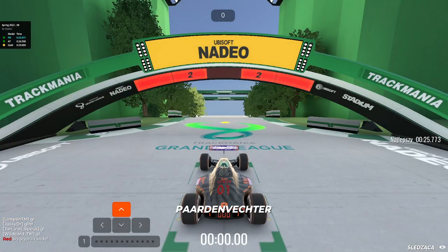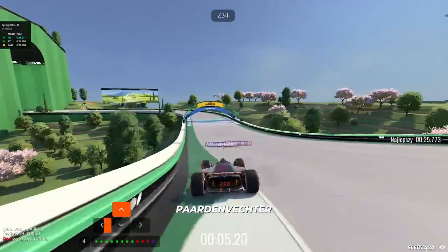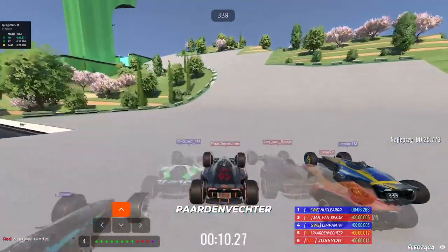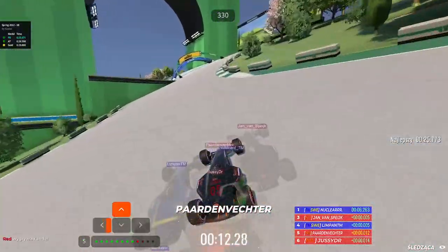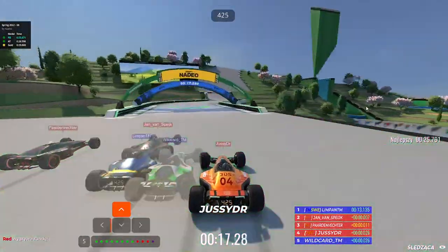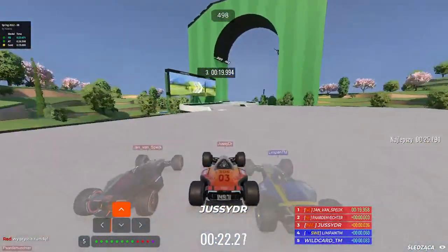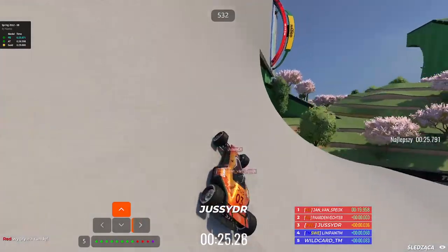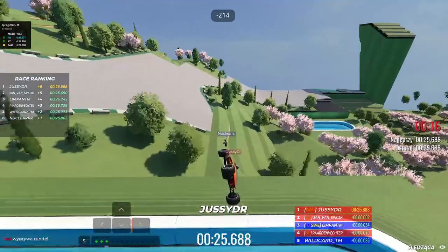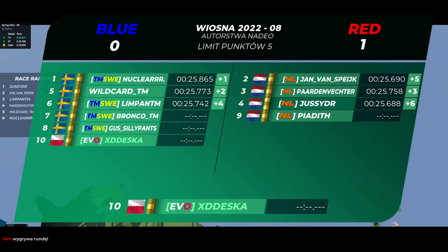This time shows how close this map can get - every single player within about five hundredths. It's a crazy close match. No mistakes this time - just a tiny bit behind. Let's see from his perspective as he comes a bit closer. It is the Dutch getting a very nice line, with only Limpan able to contest. Jazzy and Jan crashed a bit in the end but still managed to finish. The Dutch taking the second round.